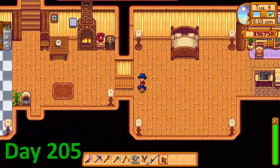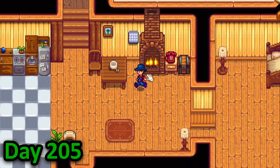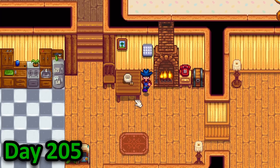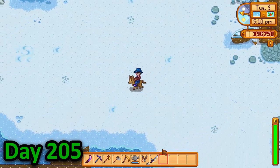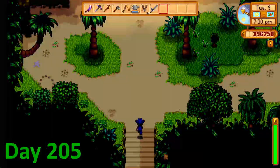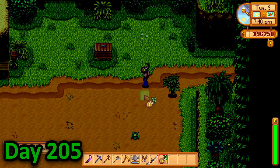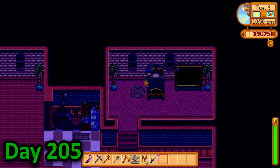On day 205, I decided to prep everything I needed to bring to Ginger Island so that I could get as many walnuts as possible. After making some seeds, grabbing some teeth and doing a lot of other things, I set off to the beach. When I got there, Willy had just left, so I walked there. While at Ginger Island, I bought a banana tree and planted it as well as planting my melon and garlic seeds, then headed off to bed.